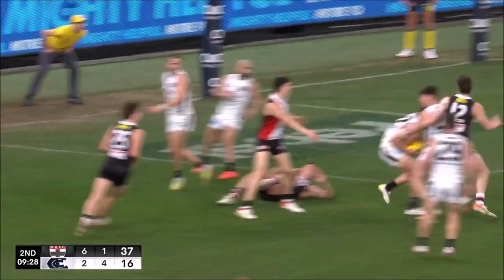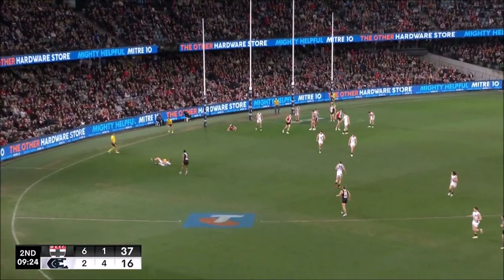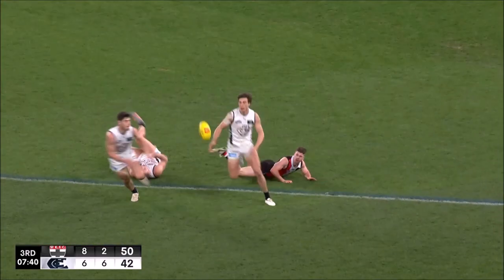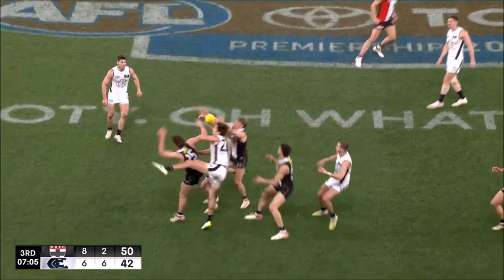Marchbank with the defensive spoil. There's Caminiti at the back, Marshall from the side. Couldn't get it. Marchbank, camped. Wants a target inside 50. Can Wiedering get there? He can, just in time. Marchbank on the deck. 40. Wood.